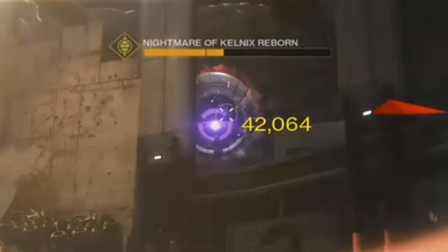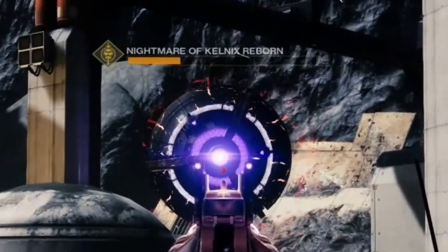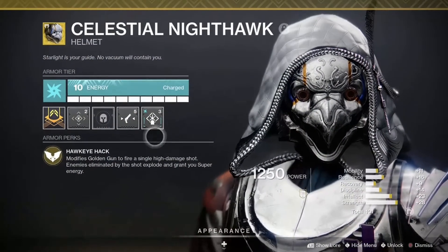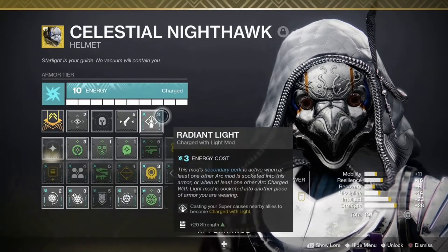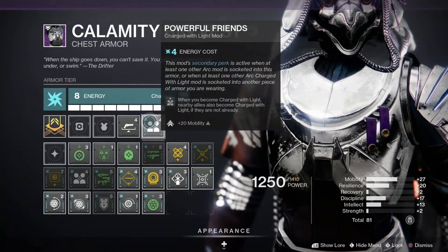With a charge of light and six stacks of Paracausal Shot, it does 42,000 damage. But with the same setup and no charge of light, it only does 35,000 damage. For some added utility, I like to use Radiant Light and Powerful Friends. Both will make your allies become charged with light, but more importantly, when used together they give you a plus 20 to mobility and strength stats.